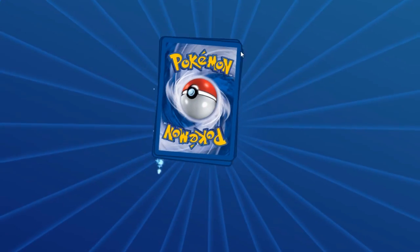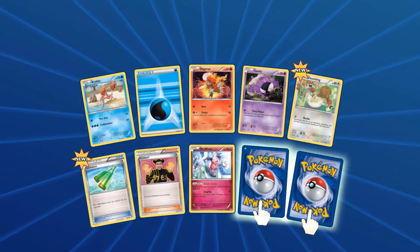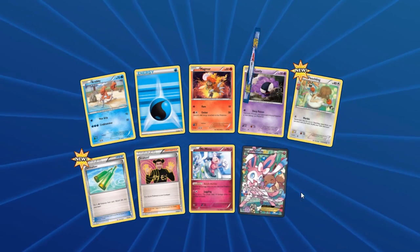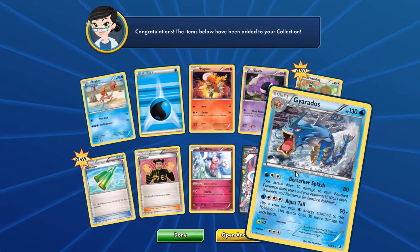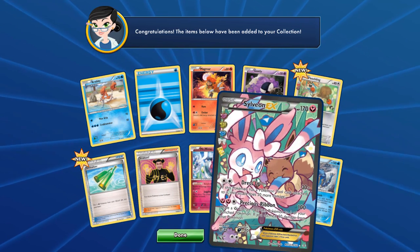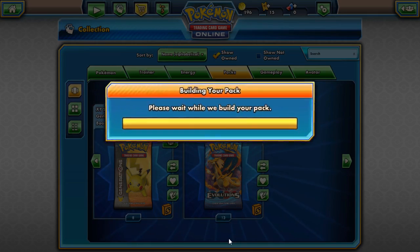If it works you guys should try it too, because oh boy it's working for me! Another Sylveon EX and Gyarados — still amazing, I love that Gyarados — but this Sylveon EX is amazing. I actually have that card in real life as well, so that's pretty cool.